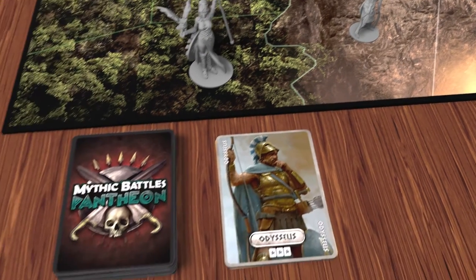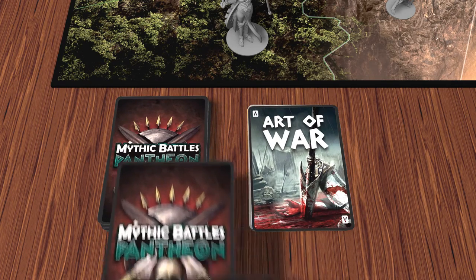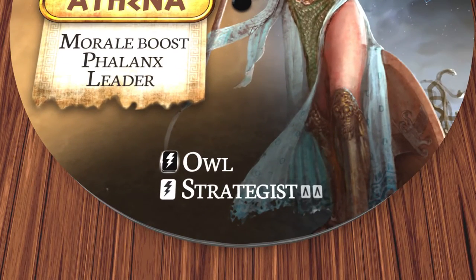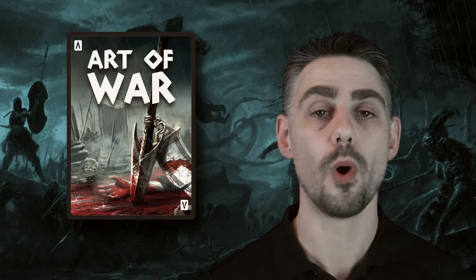The Art of War cards have other uses too. You can play one of them to draw two cards from your deck, and they are also required by some of the unit's powers. Athena for example has a strategist power, which requires two Art of War cards to use. Your Art of War cards are a very valuable resource, and you must use them wisely.